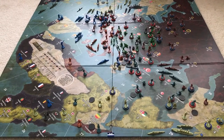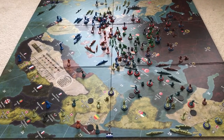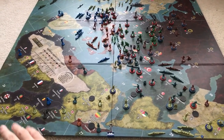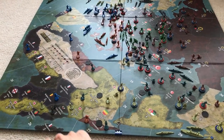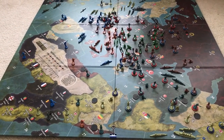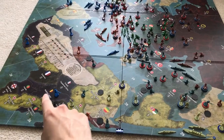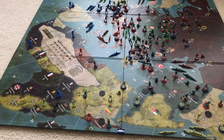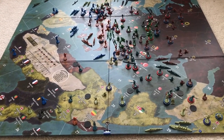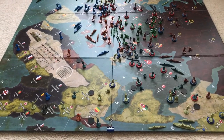A couple things I should mention: you'll notice that all the minor powers in this setup have already been activated. I didn't bother putting control markers on the Portuguese and Belgian territories in Africa, because obviously Portugal and Belgium have already been activated, so they're going to be French territories. Same thing with Romania and Bulgaria — I didn't bother putting Russian or Ottoman emblems over them because I figured it was obvious.